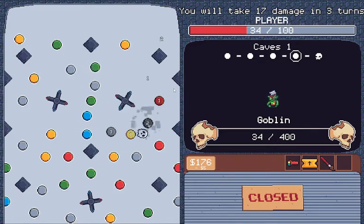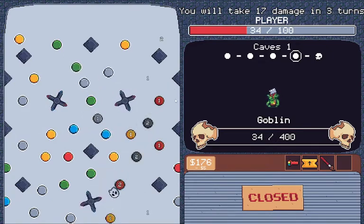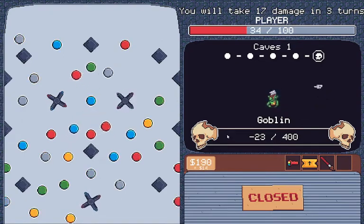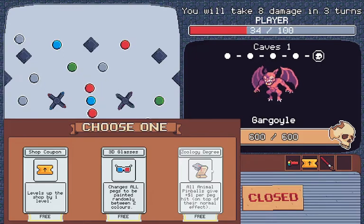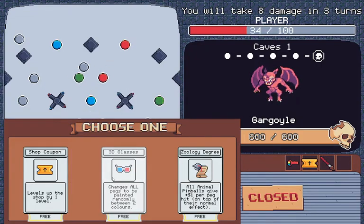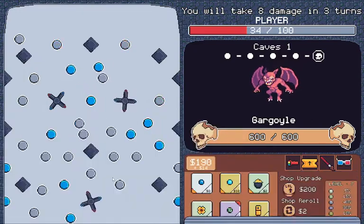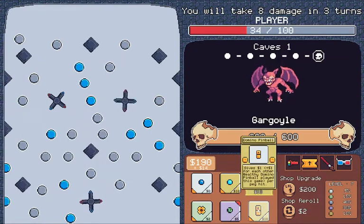If I can get the baby again I'm gonna be able to restore a lot of health. He's dead though. All pink balls gave one per peg hit. Gargoyle — all pegs will be painted randomly between two colors. How is this going to affect the flashlight, I wonder.